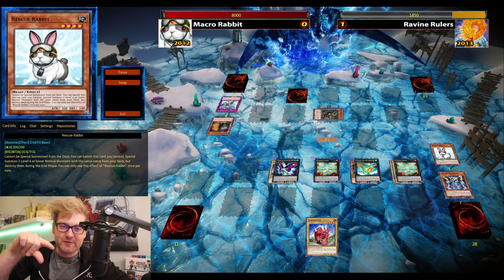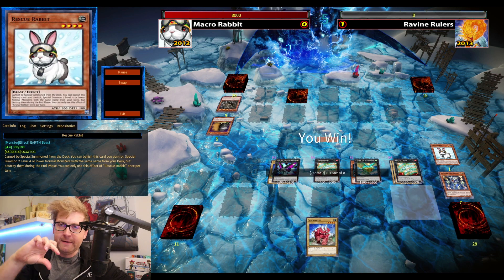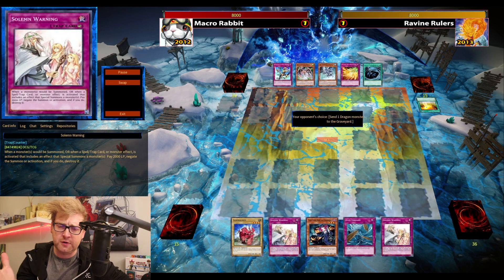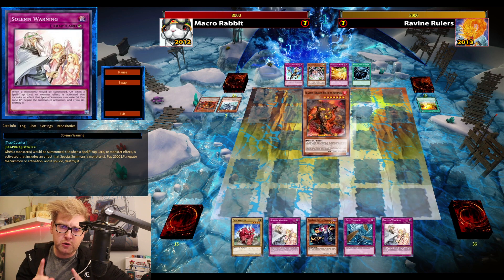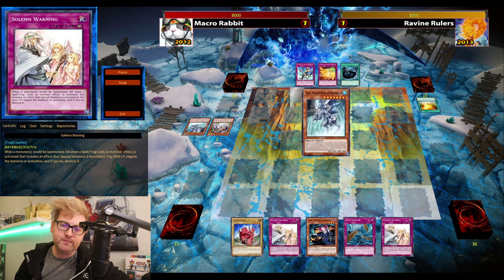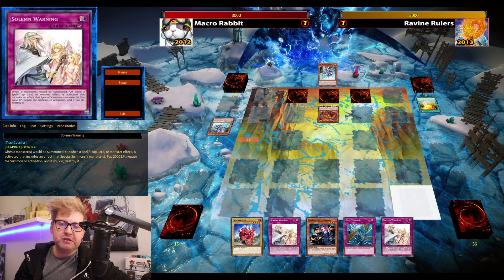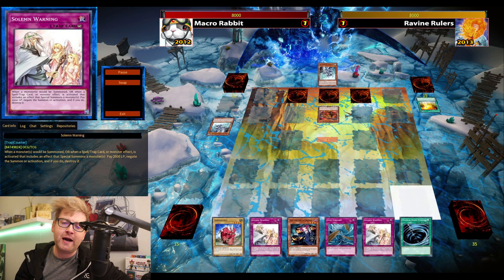Monster Reborn for the Photon Papilloperative — who remembers this card? Detach and target the defense position monster, put it in attack position. It loses around 800 attack. So 1-1. Going second this game, the hand is okay-ish — one Sabersaurus is decent.